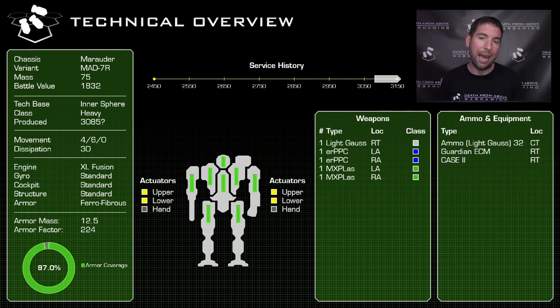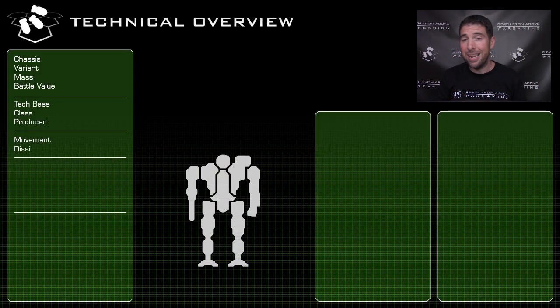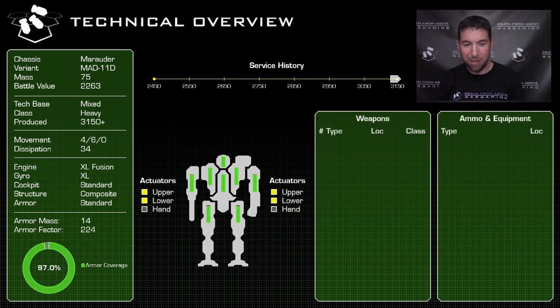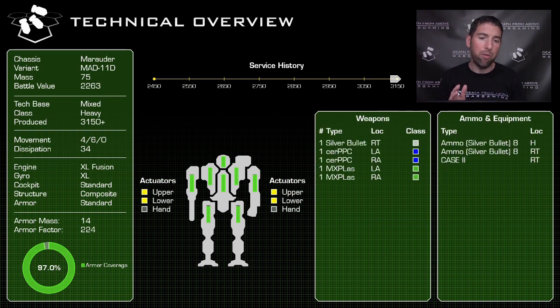Packing ammo in the center torso — remember, the ammo is inert; it's the gauss rifle itself that explodes. On a light gauss that's a 16-point explosion, surrounded by a CASE 2 in the right torso. So if that gauss rifle gets hit, it's blowing out the backside — not too bad. The 11D has a battle value of 2,263 and a 4/6 movement profile with no jump capabilities, and a heat dissipation of 34 points per turn — that's 17 double heat sinks.